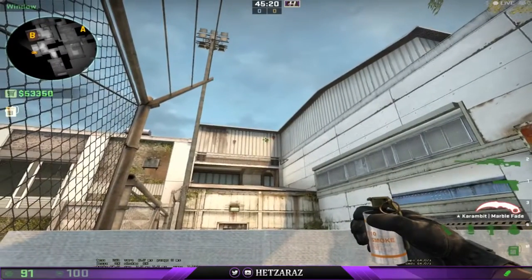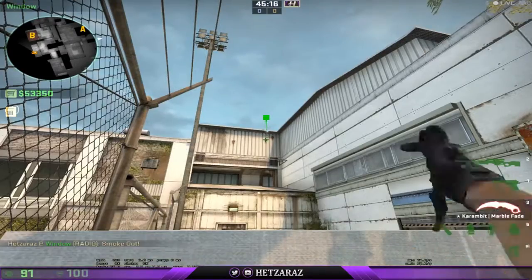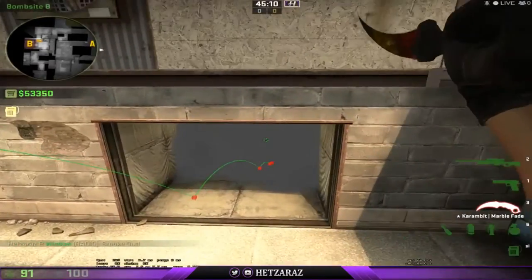To throw this smoke, you're just going to want to aim at the second rust spot on the wall, and you're just going to want to throw. It'll bounce off this box, landing inside of CT spawn every single time.